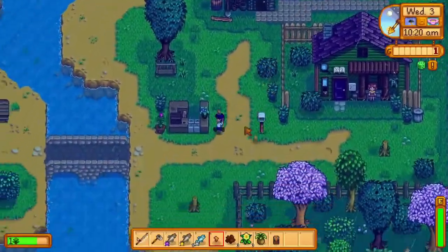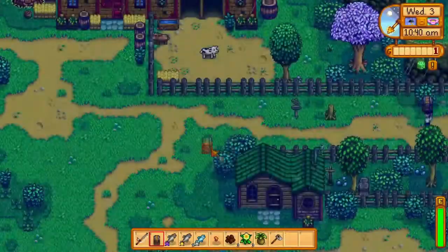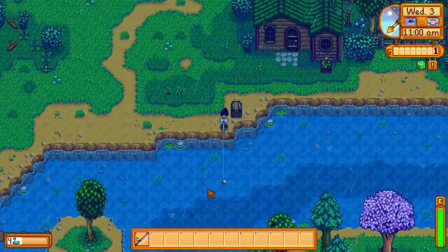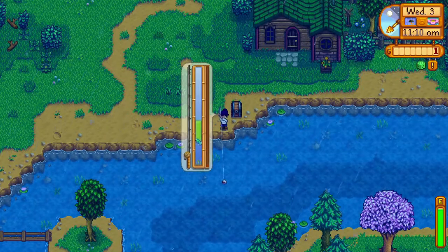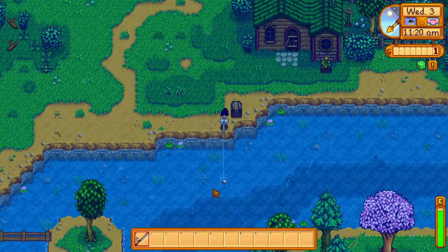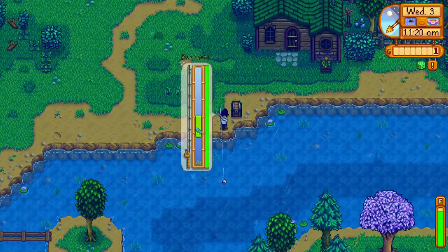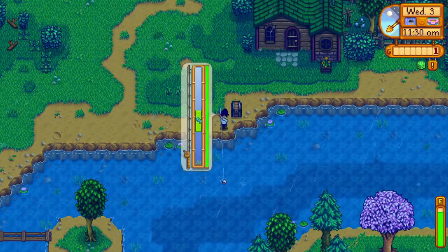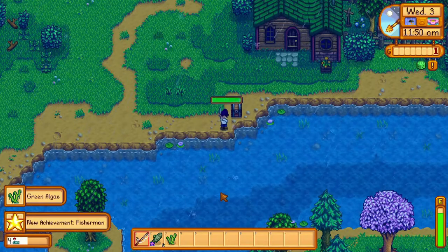Now we'll head to the forest river to catch catfish. You'll want to place your chest in this specific spot. The reason you want to place it here is that it's a spot where NPCs don't walk. If an NPC walks through an item that you've placed, that item will be destroyed. I'll put a link in the description to a picture on the wiki which shows where you can safely place items near the forest river.